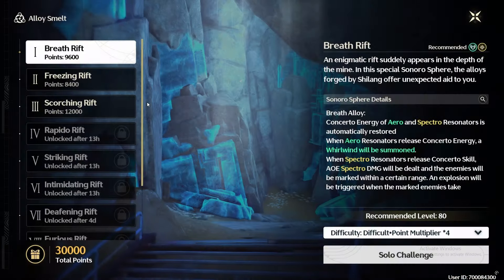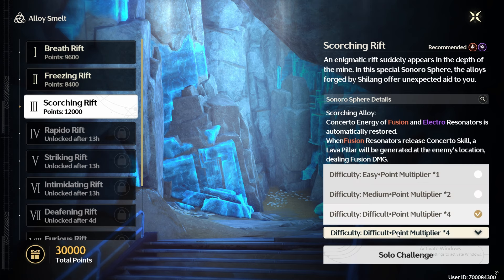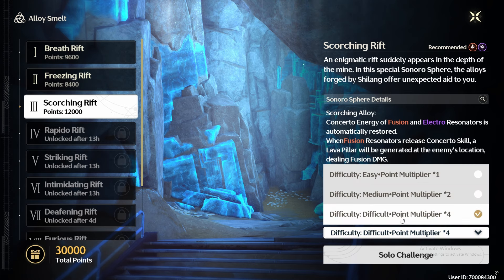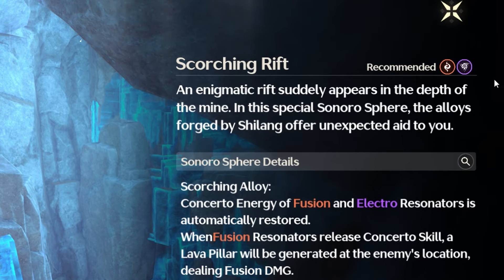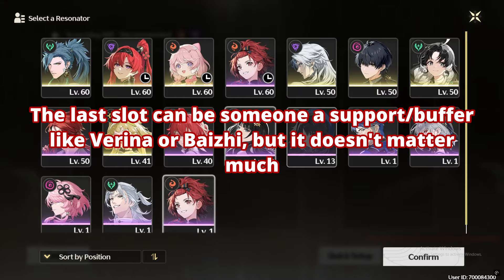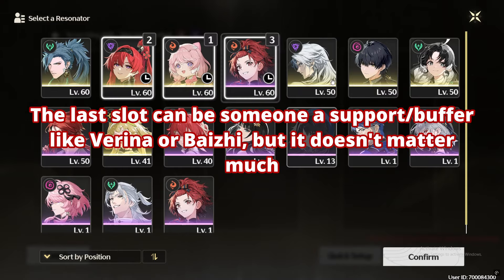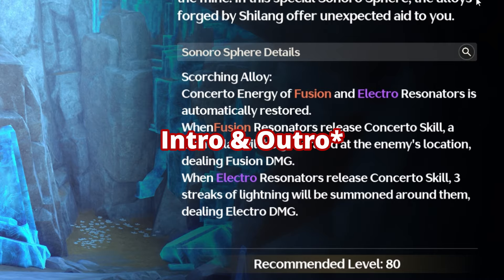Let's first start with the ideal way to get high points from each stage. First things first, you need to select the highest difficulty to get the maximum possible points. Each stage buffs 2 elements, so select the characters of corresponding elements. Unless your characters are built with fully leveled echoes and weapons, you would want to select the trial characters. One more thing about this event is that it buffs the intro skills of the characters of 2 elements depending on the stage.